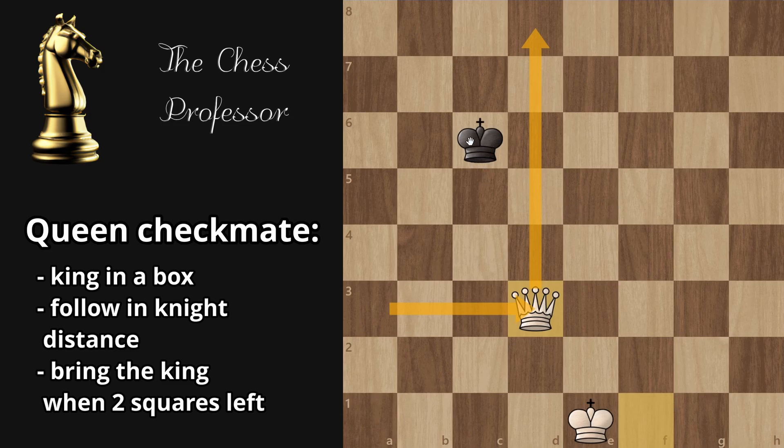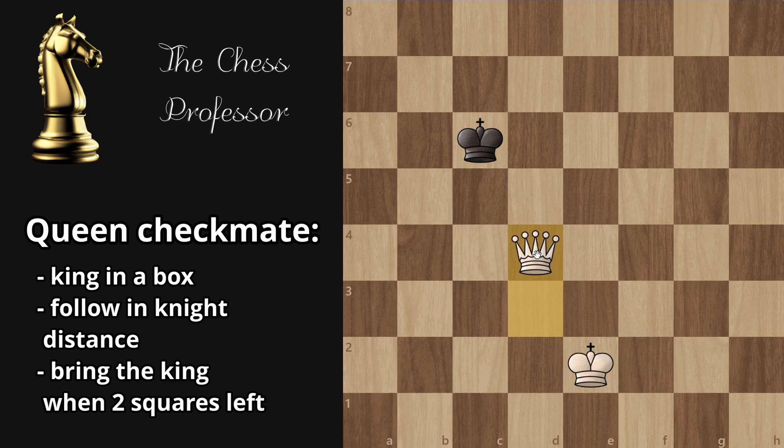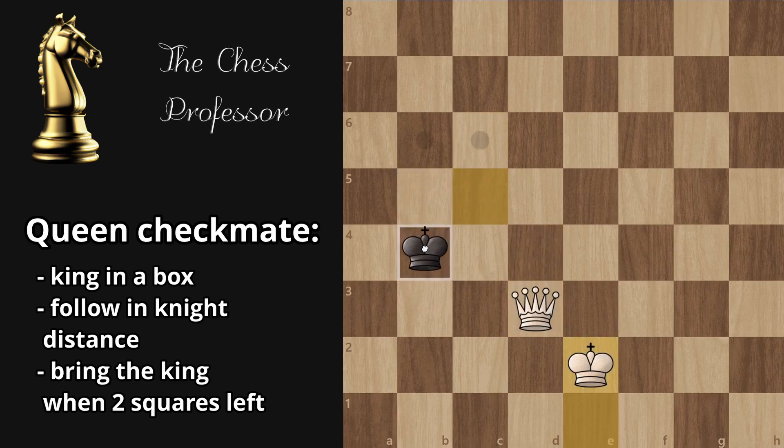Your goal is to follow the king wherever it goes, but you have to stay at a knight's distance. That's a knight distance right there. Now you make a waiting move with the king, and this is where you start following — wherever the king goes, you go. If the king goes up, you go up.